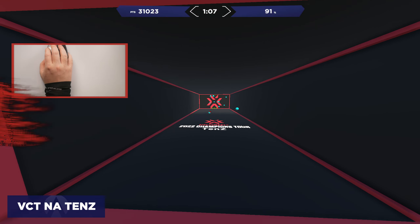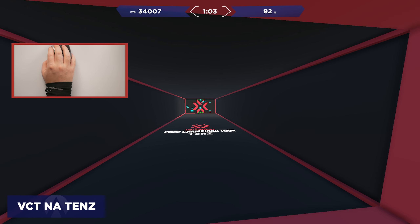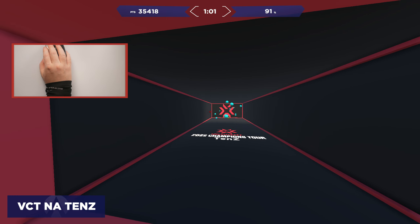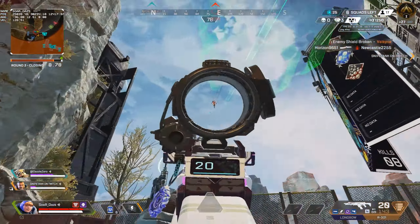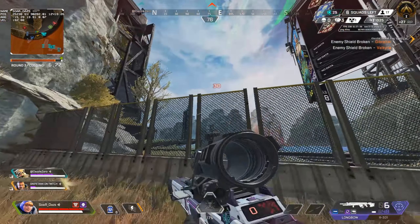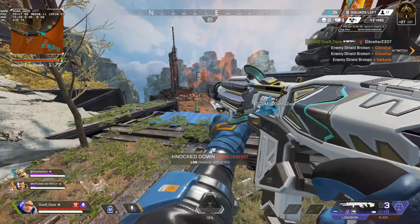Scenario 5: VCTNA Tense. This takes the pressure up a notch. What Apex Legends feels like is shooting ants — your targets will be small and it will require precision. As a target nears you, you'll need to maintain a steady pace. VCTNA Tense is a perfect exercise to help you master this.